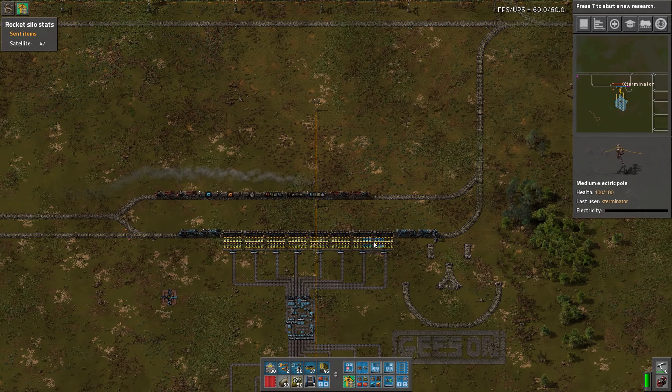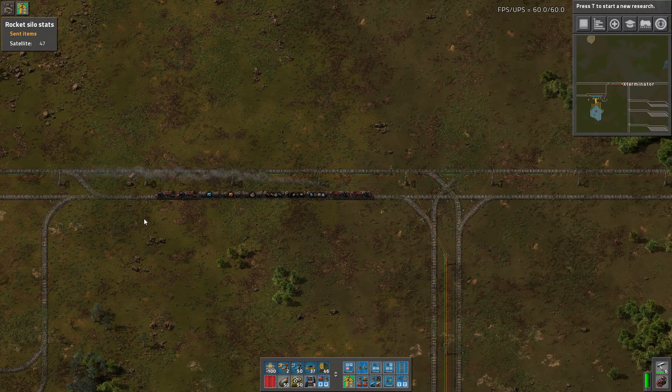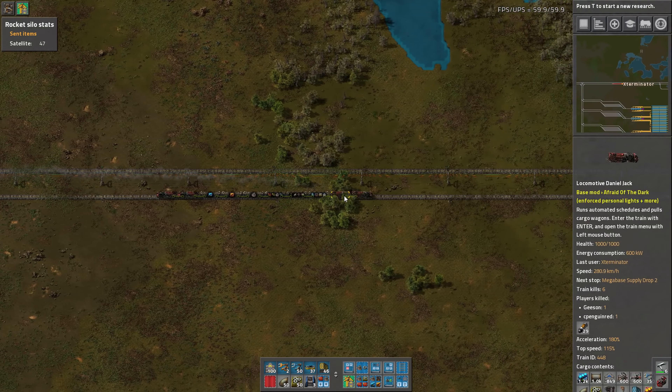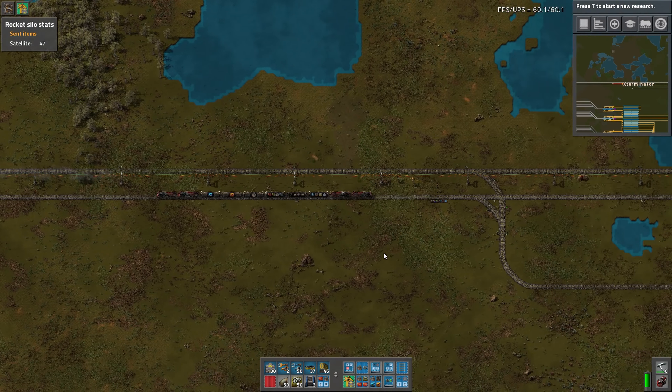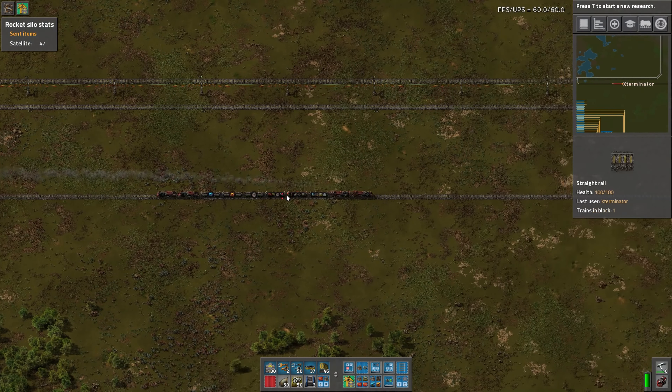Okay, that makes sense. I had forgotten that I'd created this little bit of a loop here, which shouldn't be a problem in the future hopefully. I hope trains don't route through here - they shouldn't automatically, but if it becomes a problem we can just undo it. Let's head down here.